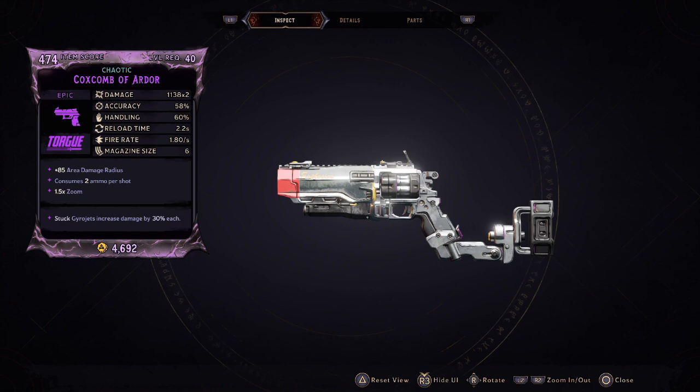Of course this is a Torg, so sticky ammo stuck to an enemy is gonna increase damage. For this coxcomb, stuck gyro jets increase damage by 30% each — that's a nice bonus. All Torg guns have that sticky increase which is absolutely amazing, but does that make the coxcomb the cream of the crop or is it still a gun you're gonna hate?